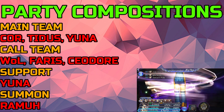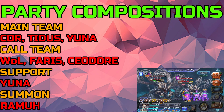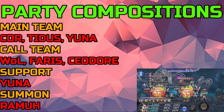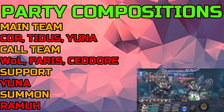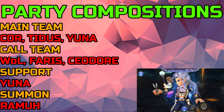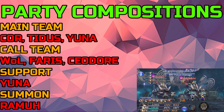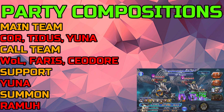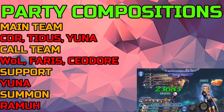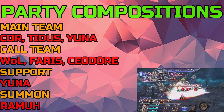The last team is Titus, Yuna, and Khor, with a call team of Warrior of Light, Ferris, and Sea Door, and Yuna for support — and for the summon, you have to go with Ramu. This team is sort of similar to the first one but without Setzer. You're going to take advantage of Khor's off-turn damage here, since the boss loves to do a lot of HP attacks — Khor can do a ton of off-turn damage which will really help. Ferris is here for that HP regen buff — just get rid of it as soon as you can, and hopefully they don't cast it again, because there's really no way to deal with it a second time.